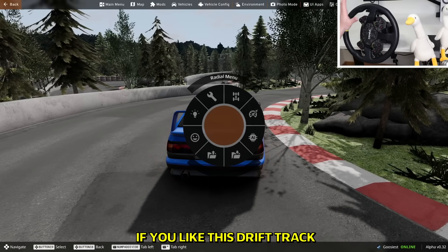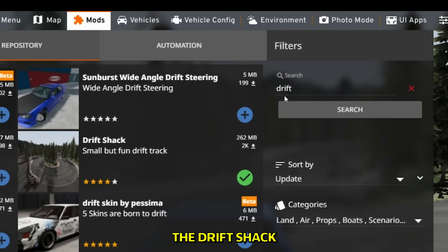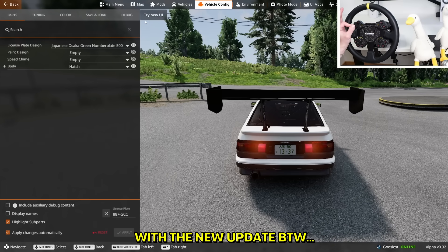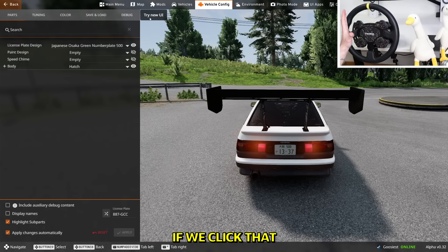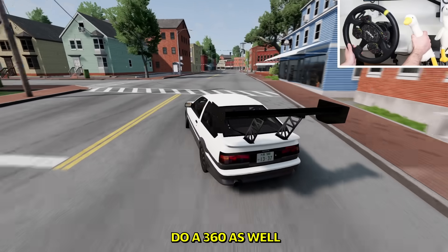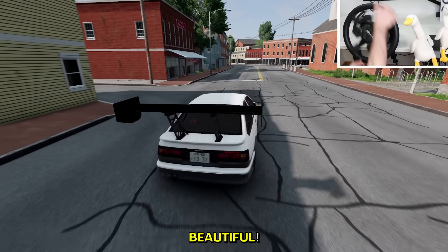If you like this drift track — it's very chill for drifting. It's called Drift Jack. Go into the repository and put 'drift' in the search — Drift Jack is gonna pop right up. With the new update, there is a button called 'Try New UI.' If we click that, then we have a new UI. Look at my massive spoiler over here! I'm gonna try a 360 — and beautiful, first attempt.